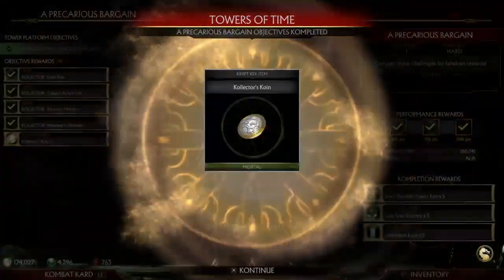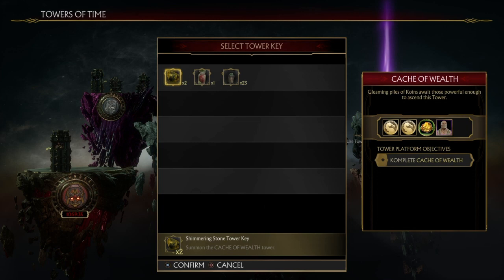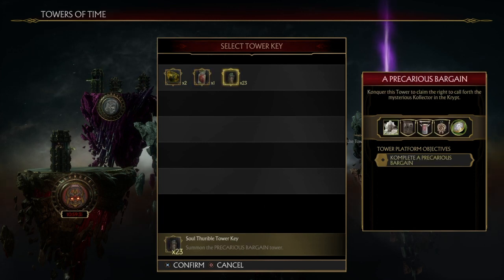The second playthrough is actually going to reward us with five more Soul Durable Tower Keys, which pretty much means you can play that one over and over again and keep accumulating those keys as long as you do it within the hour. If you look at my inventory, I have more than just those keys.